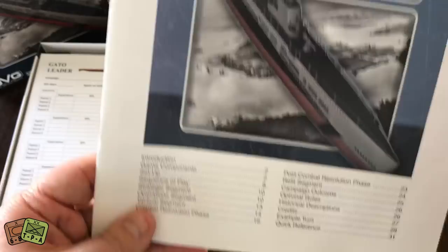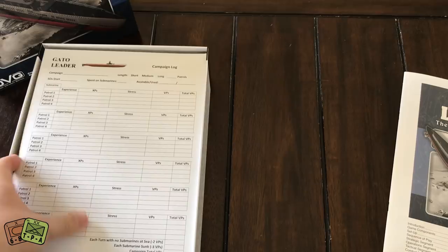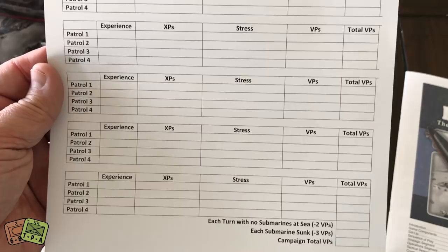The AI makes reasonable decisions — at least it did in Sherman Leader, and I know that system has been upgraded quite a bit. Here's a look at the campaign log sheet. You're only going to get one of these, so you'll have to take it to a copy shop to make copies. Before I play this, I need to go ahead and get a couple of copies.